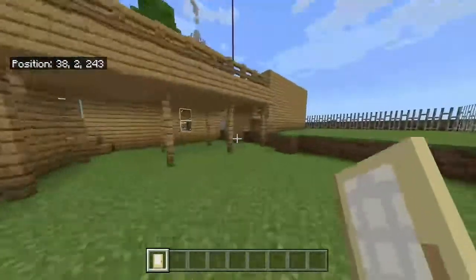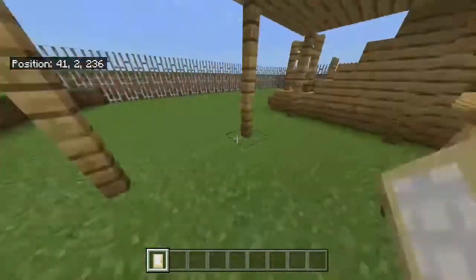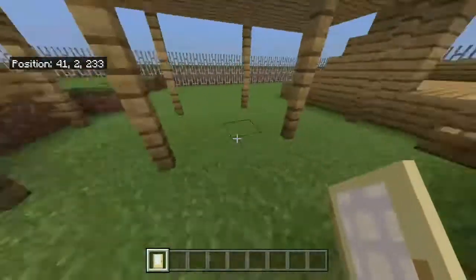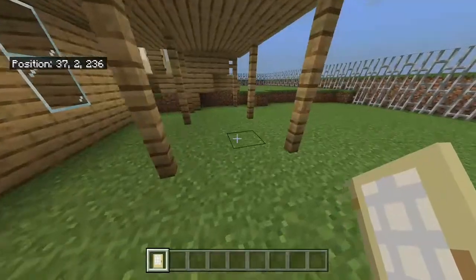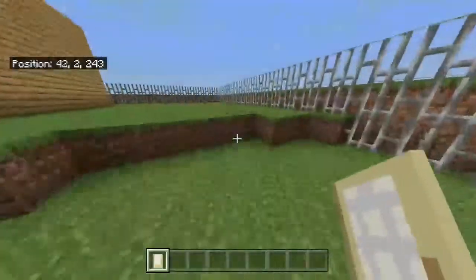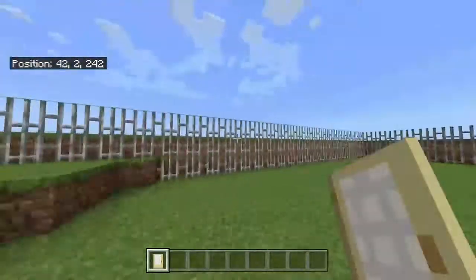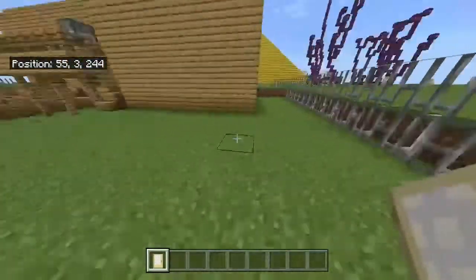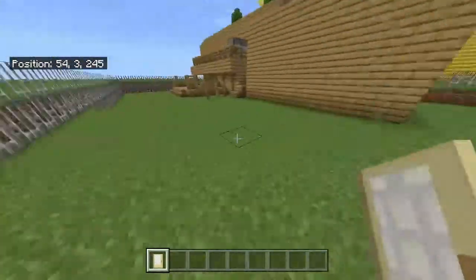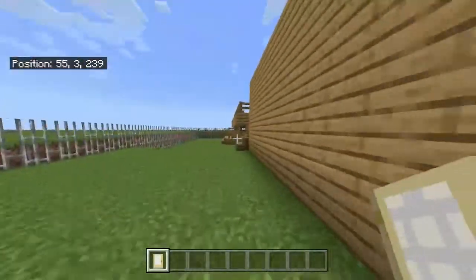And then underneath the top deck is some storage space that my parents typically put like bikes or outdoor toys under when I was a kid. And then there were a bunch of trees along this back line here, but I didn't feel like putting in a whole bunch of trees. And then all through here there are a couple more trees — and this is the side of the house.